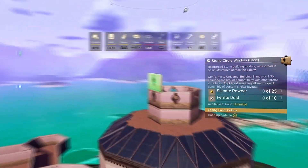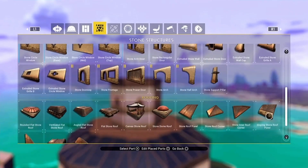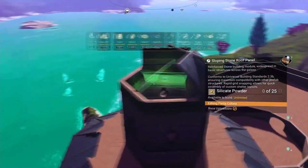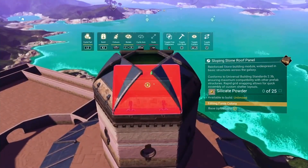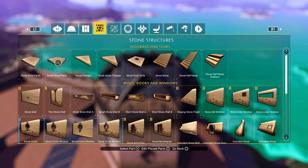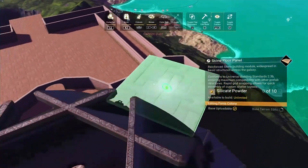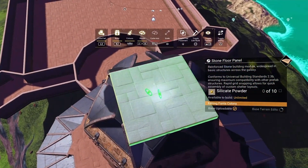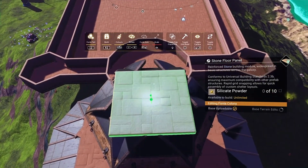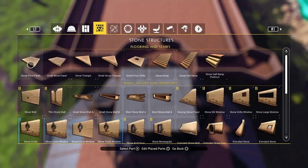Then we're going to grab another set of walls, put them in, make it three high. Then grab these roofs and go all the way around like this, keeping with the blue, leaving a gap in the middle. We're going to grab a big floor panel — it doesn't matter that it's not centered because we're not keeping it. Put it down wherever you want as long as it matches one of the inside edges.